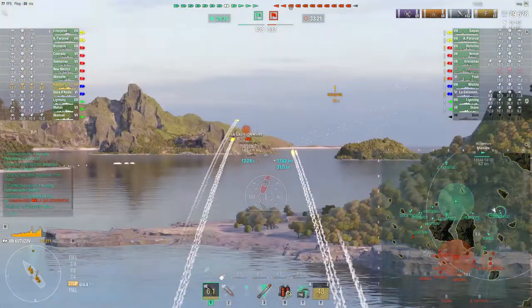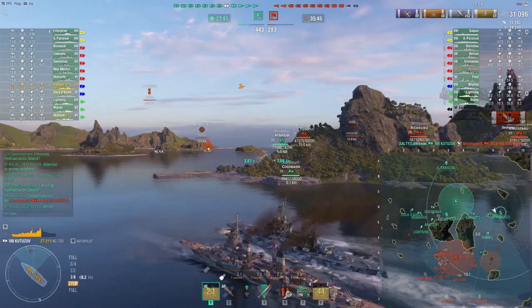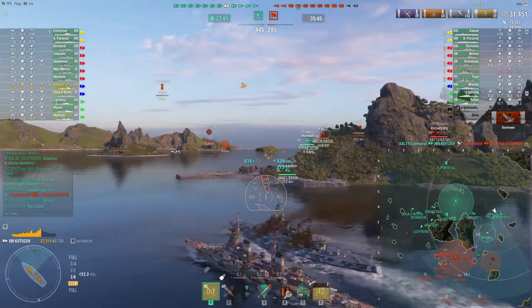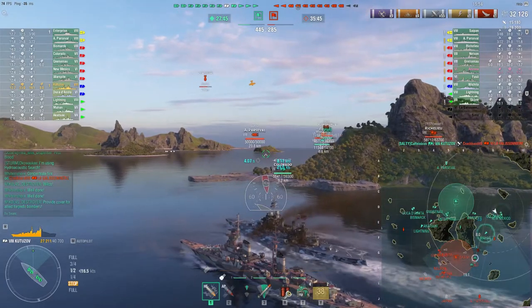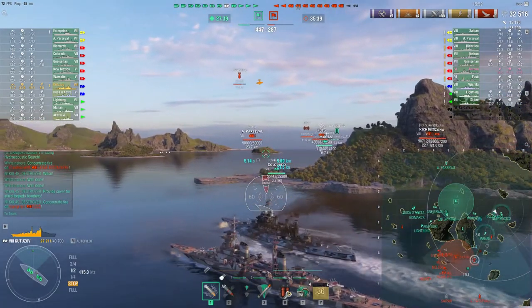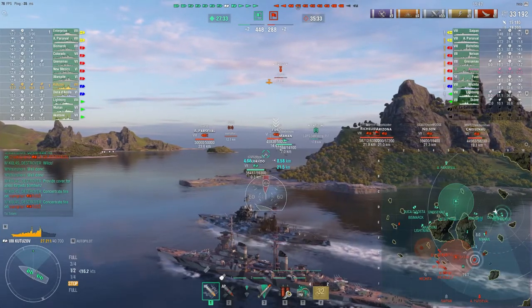I've been firing at the Lagalicioner over there in the Fuso, and I finally get my first kill. We get a nice shot off on that tier 6 cruiser and get it taken out. Now we're going to push out a little bit and help Almahan with the Fuso that's out here.